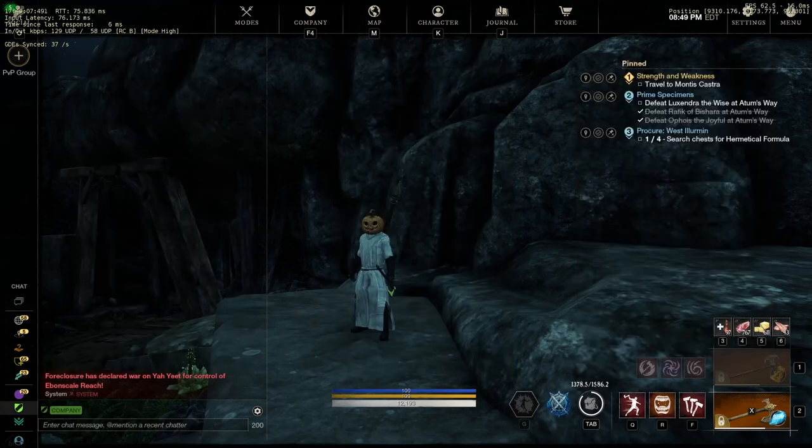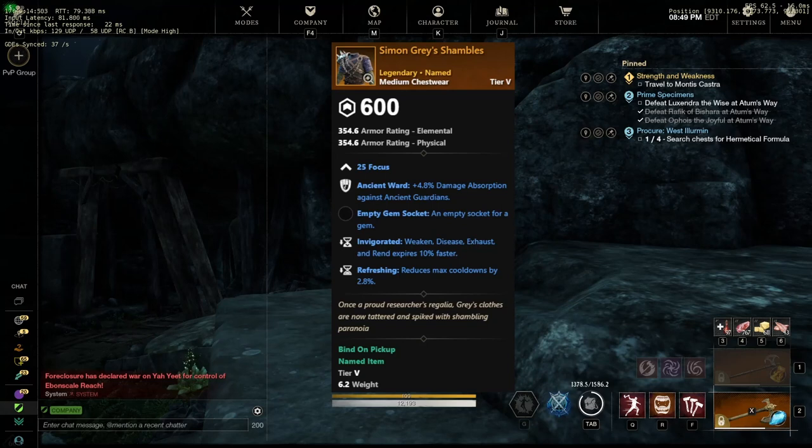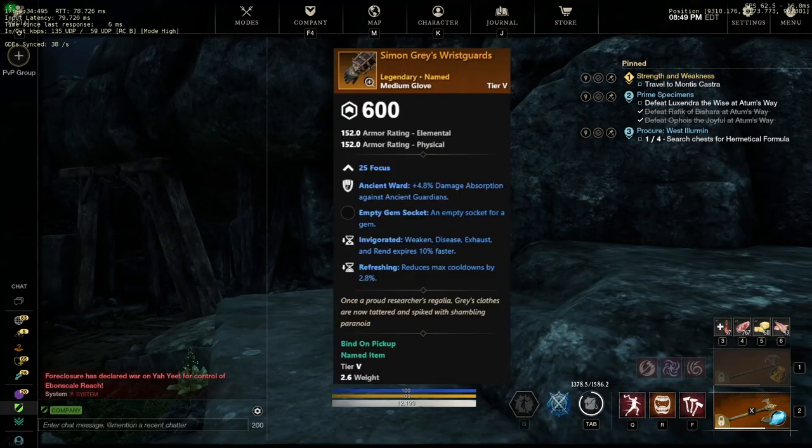These last pieces each have only one drop in this new Expedition — they're all part of the Simon Gray set, starting with the medium chest piece. Simon's Chest has Ancient Ward, Invigorated, and Refreshing. The Pants and Boots have the same perks. And the Gloves as well. If you're trying to run M10 runs with lots of Ancient enemies, this set might be the way to go if you're not running the heavy Lucent Ancient set.